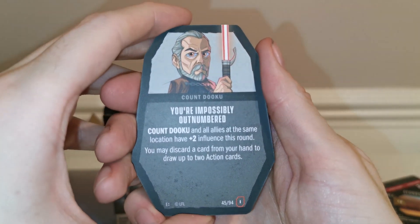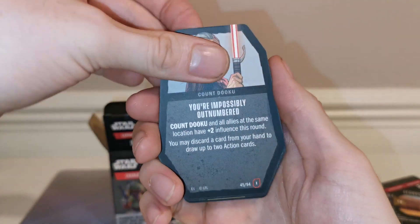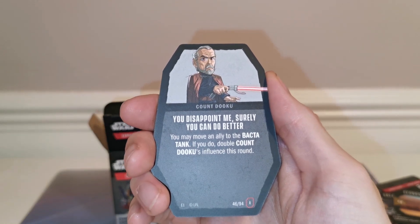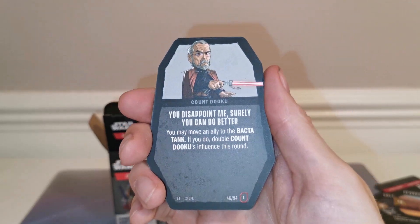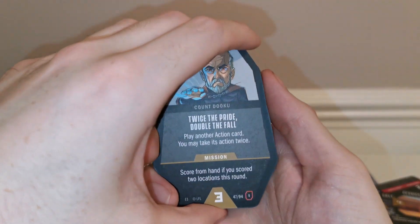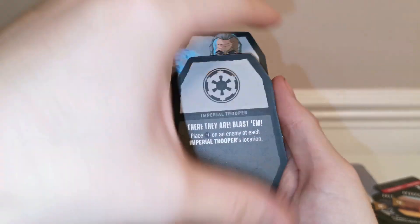The locations we got are the Galactic Senate Chamber and the Geonosis Execution Area — look at that reek artwork, so cool! Now let's look at Dooku's cards. One reads: 'Count Dooku and all allies at the same location have plus two influence this round.' Another lets you discard a card to draw up to two action cards. Then there's 'You Disappoint Me' — you may move an ally to the Bacta Tank; if you do, double Count Dooku's influence, making him a beefy ten. Finally, 'Twice the Pride, Double the Fall' — play another action card, you may take its action twice.